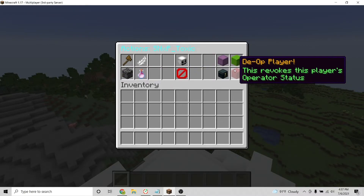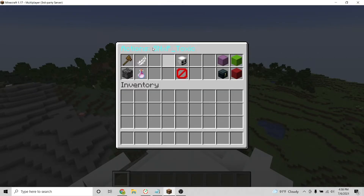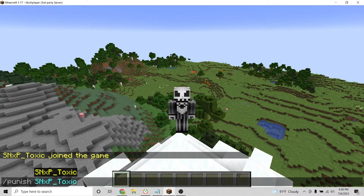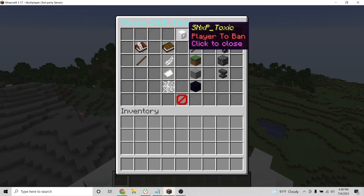You can also easily go straight to the actions page if you use the command backstash actions and their player name. Then the last command we will go over is the punish command. To pull up the punish GUI, type the command backstash punish and then their player name.